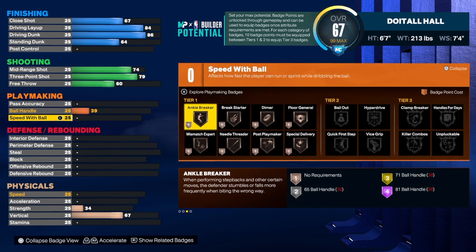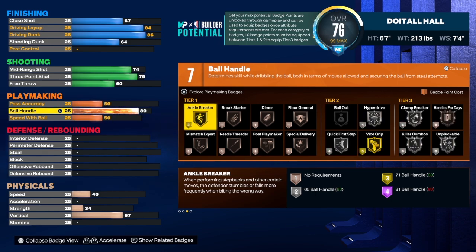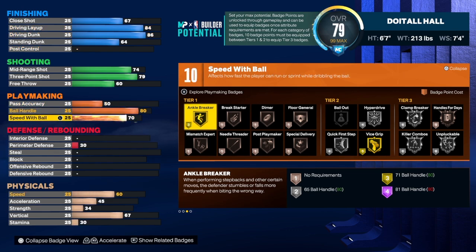Before we get to the next section, go down, hit the like button, hit that subscribe button, hit that share button, and let the video play to the end so it gets pushed to the recommended page. Now with this build we can't take the ball handle up too high because it can easily change the build name to a Tempo Pushing Wing — we don't want that name. If you want Quick First Step it's going to change the name of the build. Speed with ball — same thing — if you take it up to about 80 it changes the name, so we take it to a 77.